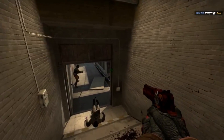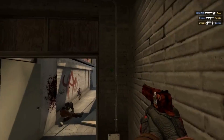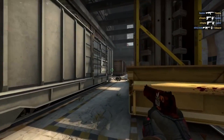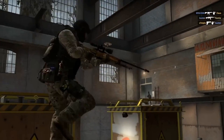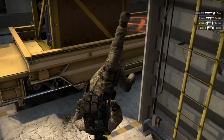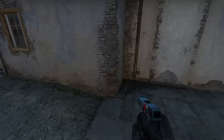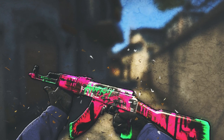Hello guys and welcome back to the very first episode of Know Your Gun. In today's episode, we are going to talk about an AR that is an Assault Rifle. In case you don't know and you are new to the CSGO community, AR means Assault Rifle. We are going to talk about an AR that is everyone's favorite, and this is the reason why most people like being a terrorist. You guessed it right — it's the mighty AK-47.